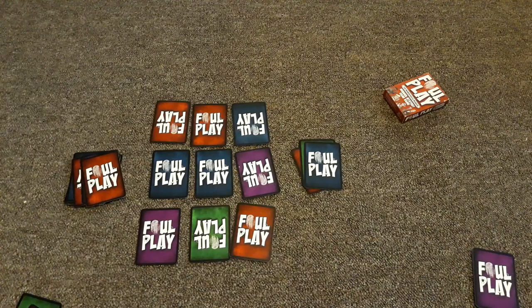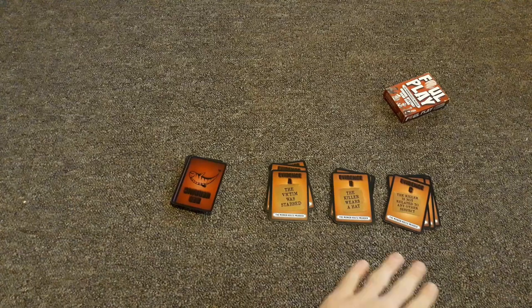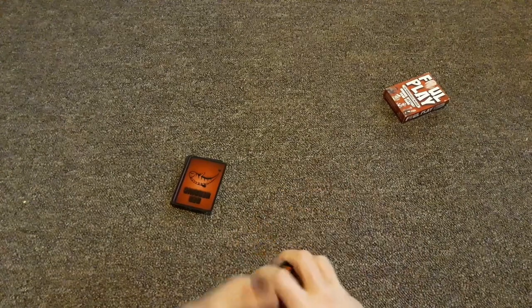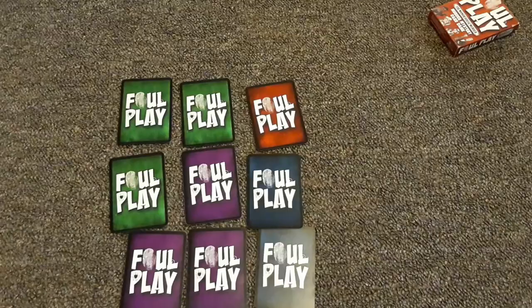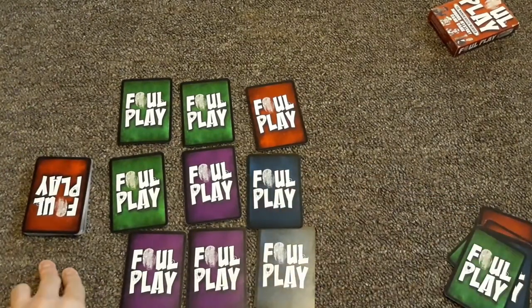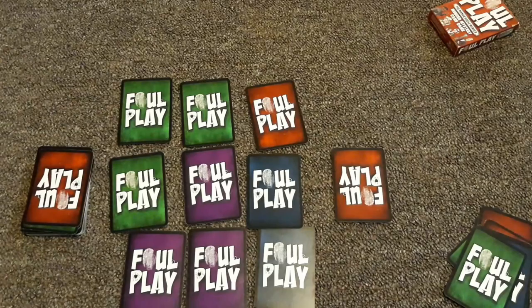You need at least two detectives in play to finish the game. That's pretty much the good cop setup. For the bad cop setup, it's a bit different — you shuffle all the cards, including all the evidence cards A, B, and C, into one big deck. You still place nine cards out to form the crime scene grid, but each player is dealt seven cards instead of five. Put the remaining cards in the evidence locker pile, place one card in the discard pile, and the game is ready.